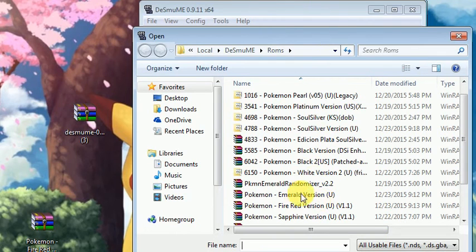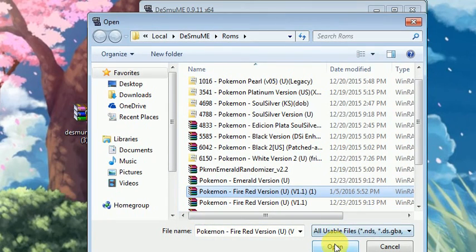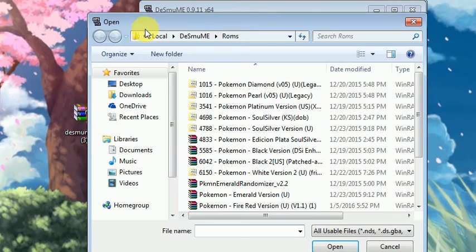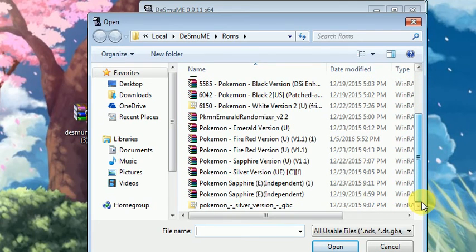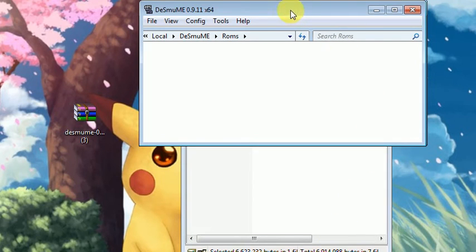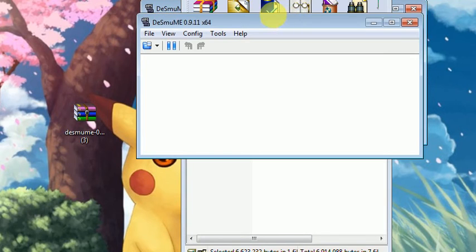I'm just gonna click a ROM that I already have. Whoops — the thing froze. Yeah, there it is. That one's not gonna work because the files are empty, but you can get stuff like Pokemon Soul Silver. Let me show you the Soul Silver one so you can see that it actually works. There's this other ROM but it's really laggy — I wouldn't get it — but here it is, it should load.